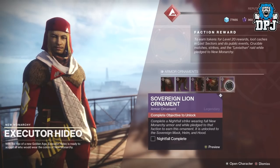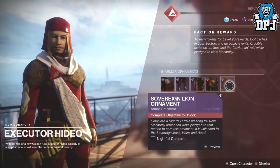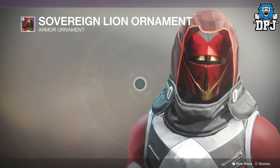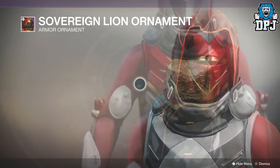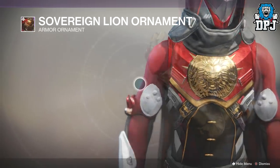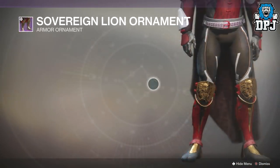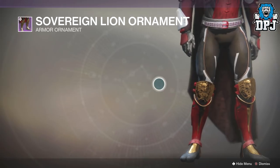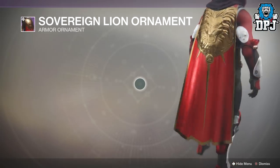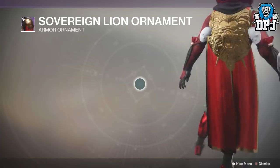We're going to start with New Monarchy. On the hunter, the ornaments give you a completely new look altogether — they really do. We get this lion crest plastered all over the armor: the cloak, the legs, the arms, the chest. I gotta say it looks incredible. It's honestly not like any New Monarchy gear we've seen before. If I didn't know for sure this was New Monarchy, I wouldn't put that label on this gear.